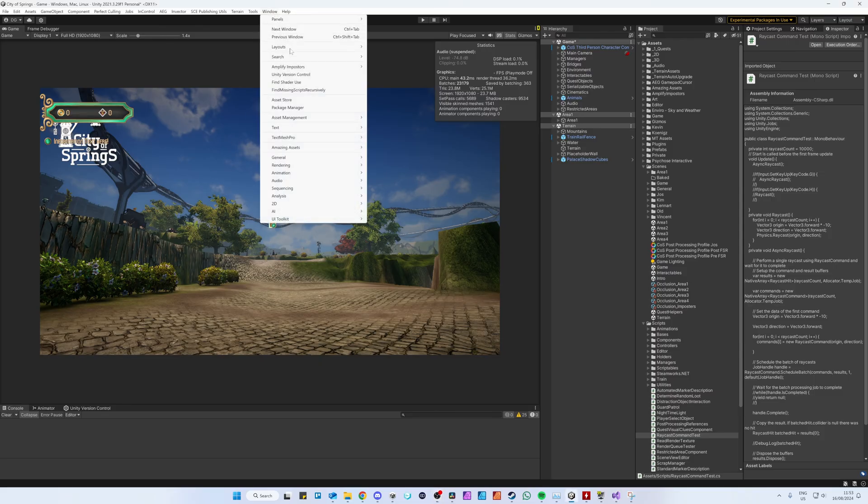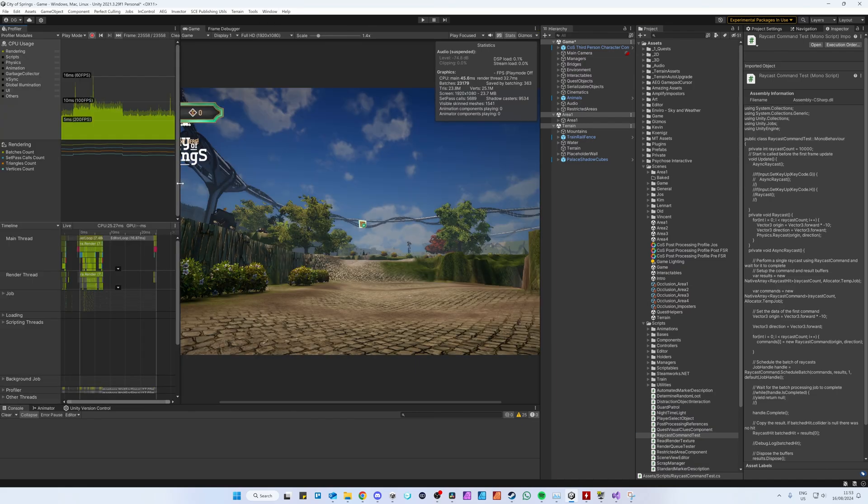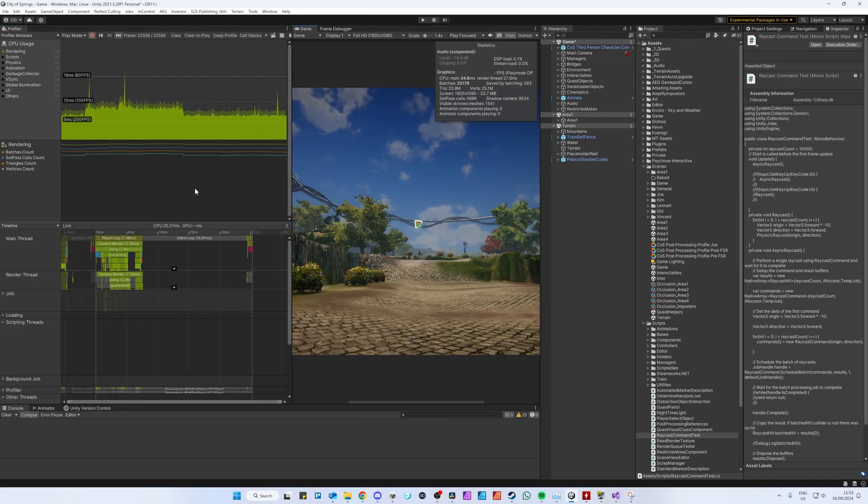Now that we know some stuff on CPU optimization, how do you measure it? When optimizing the CPU side, the profiler tool is your best friend. This tool is pretty useful for CPU optimization and probably nothing else — it can give you very detailed information on everything that the CPU does. Unfortunately, it's not very useful for the GPU side, but it may give you a good estimation for what is taking up many resources. For memory, however, it's totally useless. Unity can tell you how much memory your project is using in the editor, but for memory optimization, you'll need another tool.